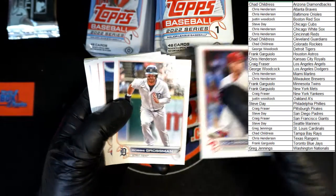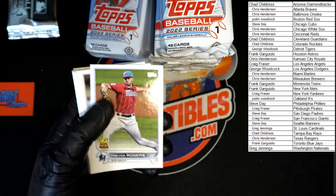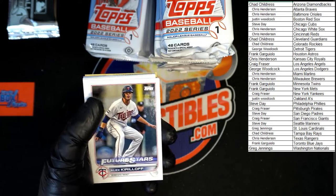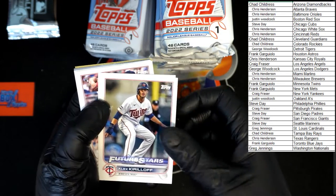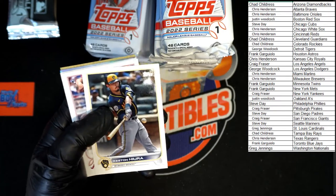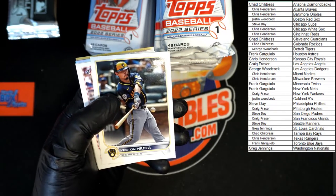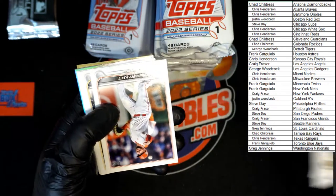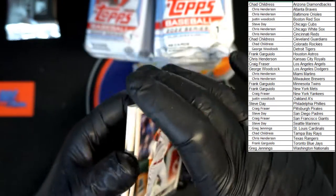Kyle Gibson, Grossman, Solak, Smith, Escobar, Trevor Rogers Rookie Cup for the Miami Marlins — going to Chris H. Kirillov future stars for the Twins — going to Frank G. Joel Muller, Bryant, Kim, Zimmerman, Elvin, Pop.